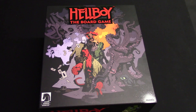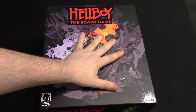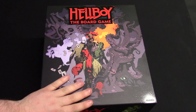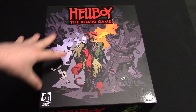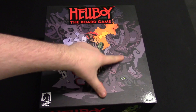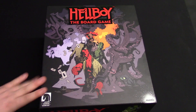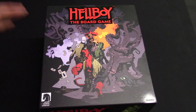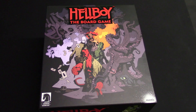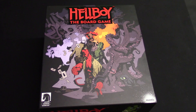This box is ridiculous — it is huge, and that is a testament to how well the project did and all the really cool add-ons and stretch goals in this Kickstarter edition. We've got this beautiful artwork which is exclusive to the Kickstarter version, showing your main protagonist and some of the big gribblies. As always with our unboxings, all I've done is take the cellophane off. I'm not going to lie, I have peeked at the top stuff, but we are diving into this together.